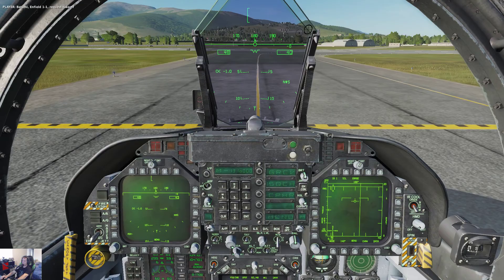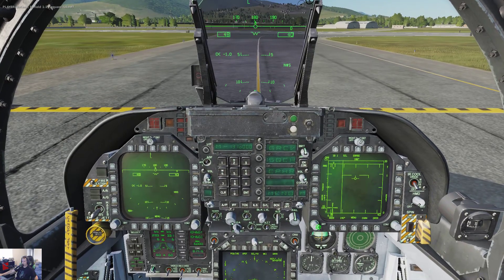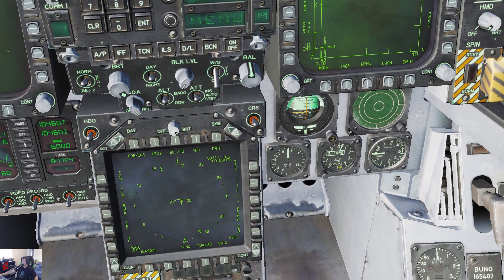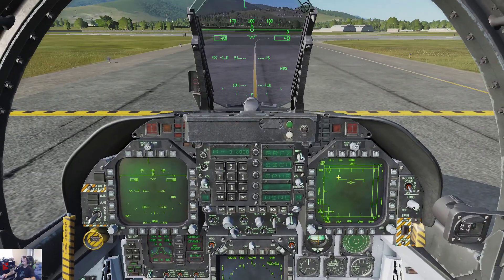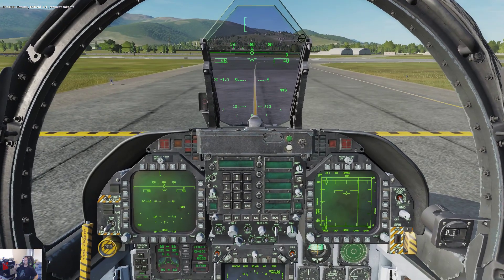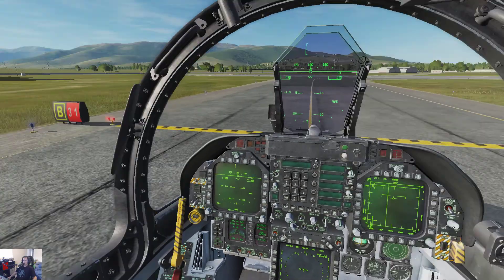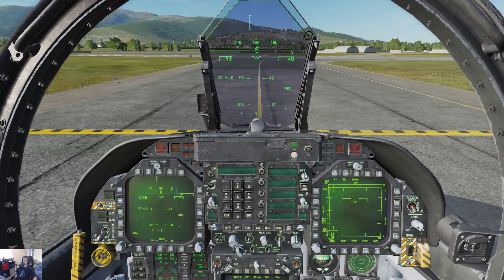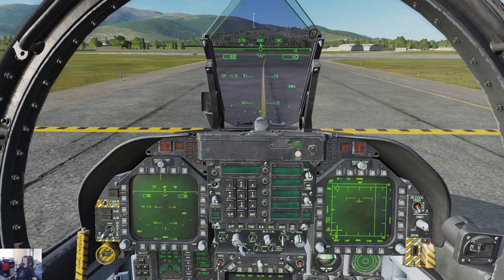Verify flaps and wings are down and in their correct position. Let's call Batumi and request takeoff. Let's see if he gives us QFE. Because if we're at 2992 that would be weird. I think he's just ignoring us. Well, with that, feed off the brakes, give her a little bit of gas. We're going to ignore him because he's ignoring us.